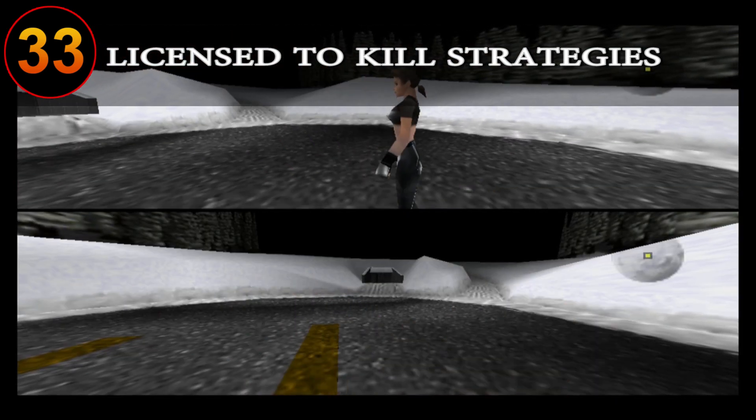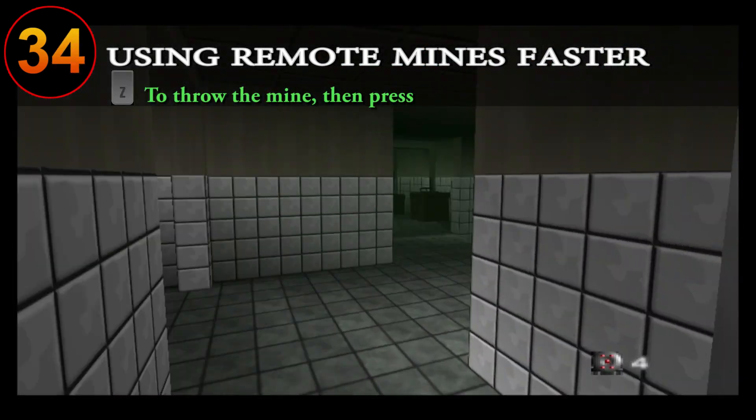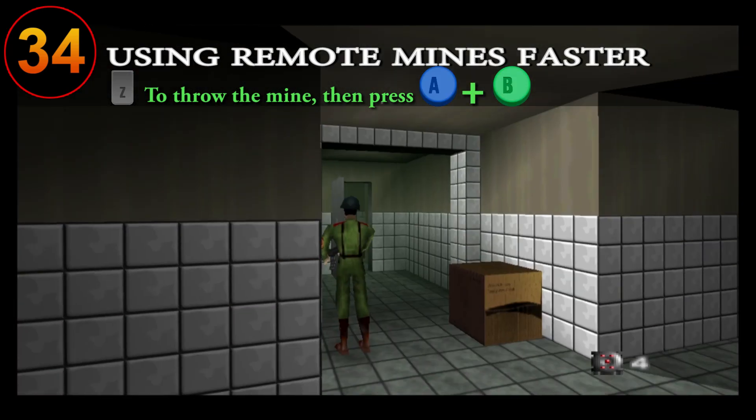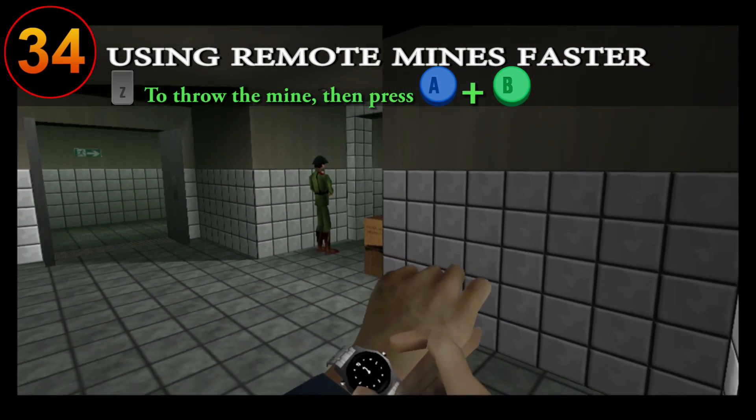When using remote mines, you can perform a quick detonate by pressing A and B at the same time after throwing it. This method is much faster than switching over to your watch. Just make sure you don't detonate mines too close to your face.